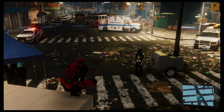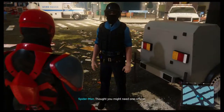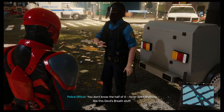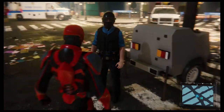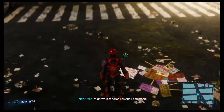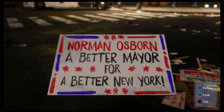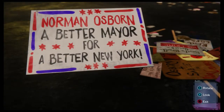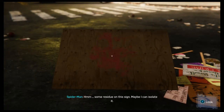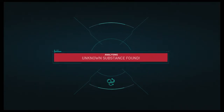We bump into Spider-Man here, and he lends a hand to the officer. 'You don't know the half of it — never seen anything like this Devil's Breath stuff. Forensics is having a hell of a time.' There's a news report — Norman Osborne, 'A better mayor for a better New York.' There's blood and some residue on this side — it's Devil's Breath, I think.